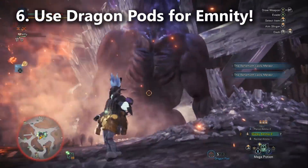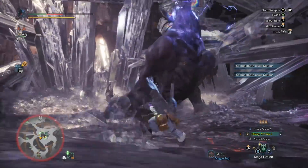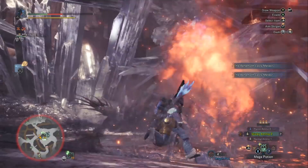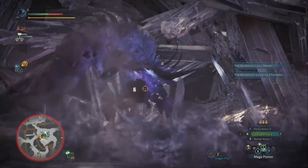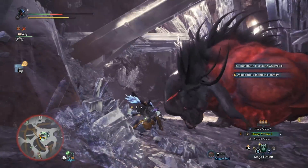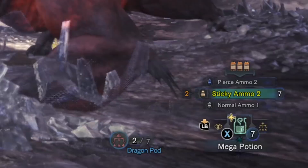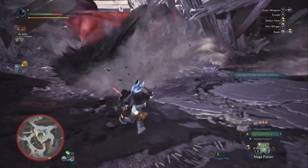Tip number 6 is for the tank in the party. One of the struggles with being the party's tank is being able to draw his aggro, because he moves his head around so much and he's kind of higher up off the ground — you can struggle to reach him even with the lance. One good strategy for getting his enmity is: if he drops dragon pods, pick them up and shoot him in the head with one. It draws his enmity very quickly.